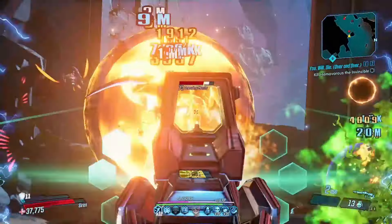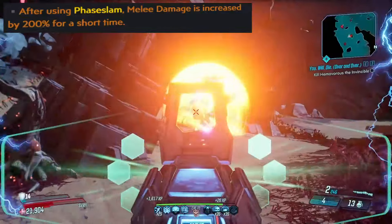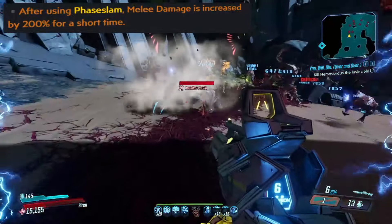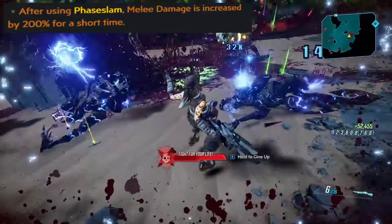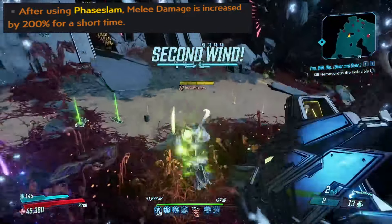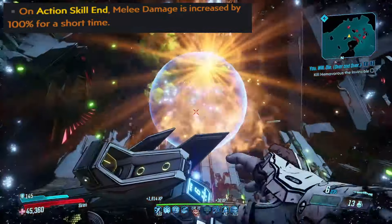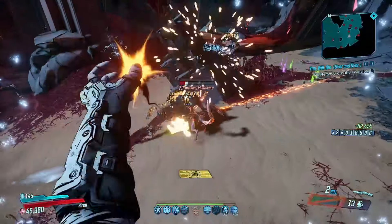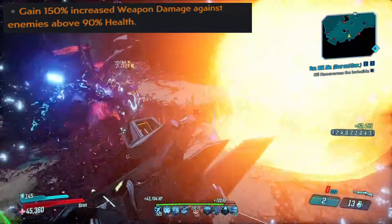Next, we're going to be talking about melee weapons, which have their own set of anointments. We've got: after using phase slam, melee damage is increased by 200% for a short time — this can also roll on shields, but it is worth noting that these do not stack. Any set of anointments worded exactly the same will not stack with each other, so if you have this on both your shield and your weapon, you will only get 200%. What will stack with that 200% is on action skill end, melee damage is increased by 100% for a short time. Also, 150 over 90 is an incredibly strong option for many melee builds.